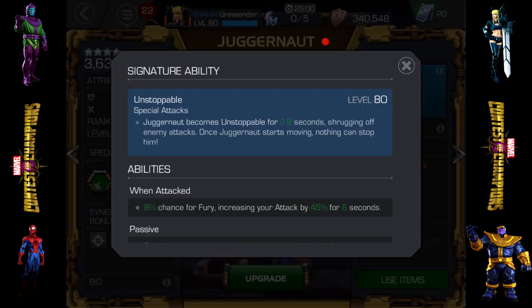Unstoppable is absolutely amazing too. Juggernaut becomes unstoppable for 2.9 seconds, shrugging off enemy attacks — once Juggernaut starts moving, nothing can stop him. What I like doing on offense is building up close to my L2 and then popping off an L1, having the L1 close to being brought up again, and just beating the snot out of them until that 2.9 seconds wears off, then hitting another L1 and continuing the cycle as much as possible.